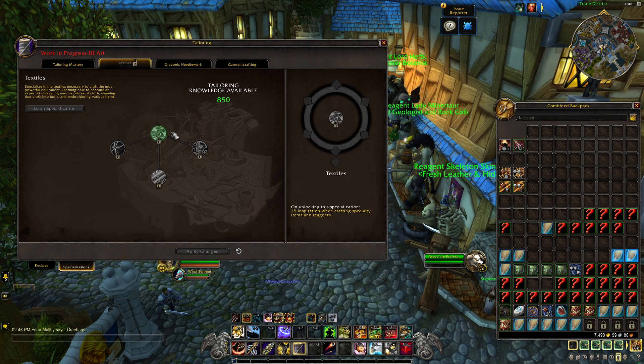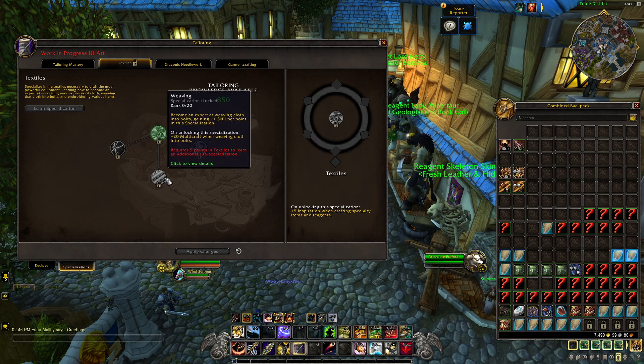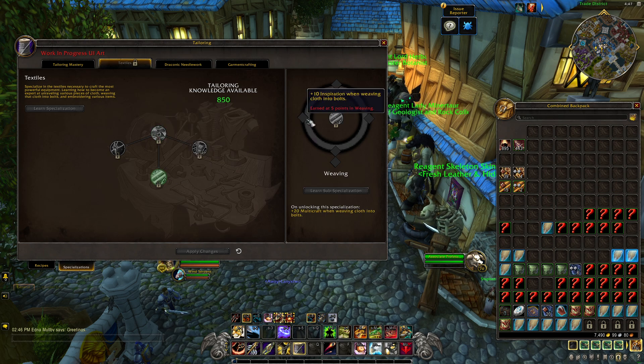Textiles, for reference, is more of an optimization tree — probably one you may not pick up straight away. It allows you to use less materials when crafting things. Embroidery gives you a bonus when making finishing reagents, banners, bags, and the little odds and ends you'll craft and sell on a repeated basis. There's also a bonus when crafting the bolts, giving you the option for multi-craft to hopefully proc more bolts. This is an optimization tree for the most part.